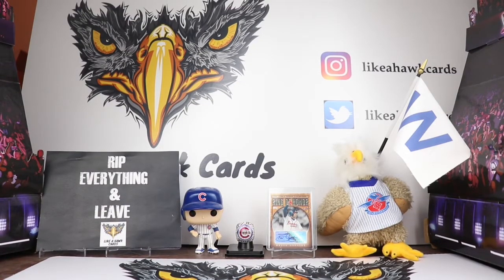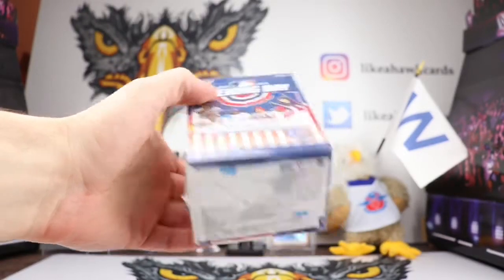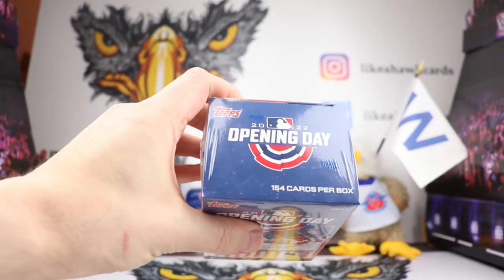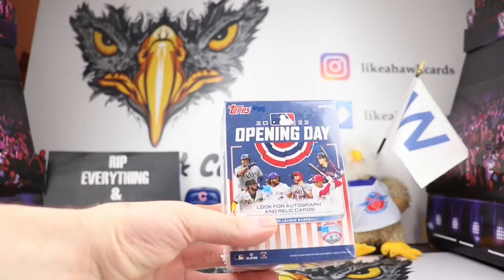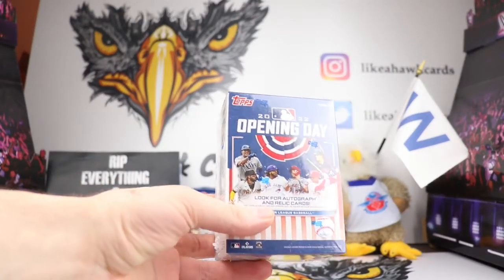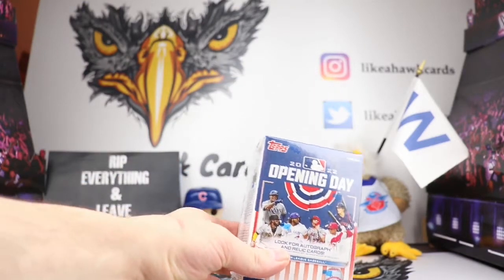Welcome collectors to another edition of Like a Hawk Cards. It is opening day and we are opening up a blaster box of Opening Day. In just a $20 blaster box you get 154 cards, and autographs and relics are in here. I'm looking for mascot cards for the PC.